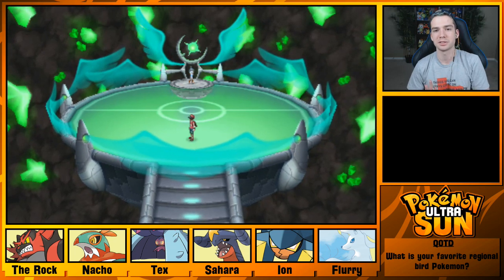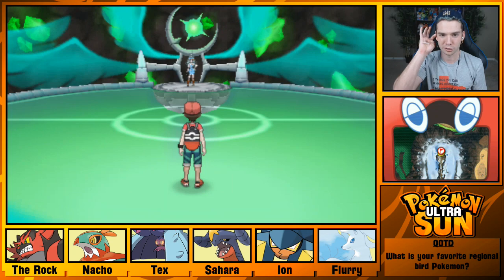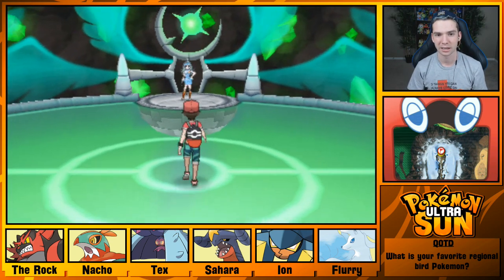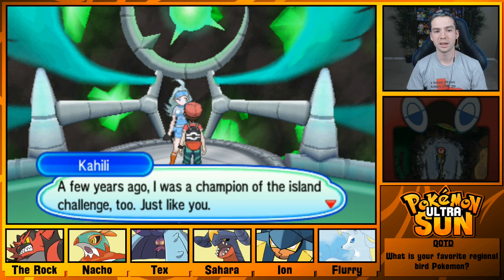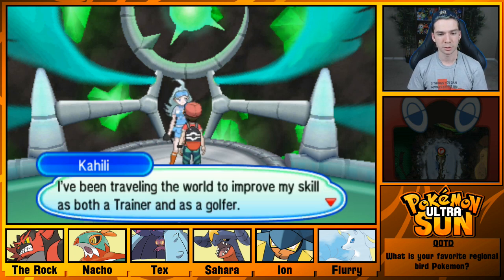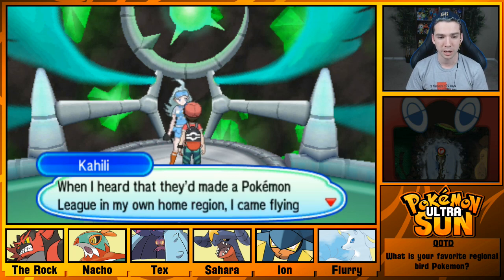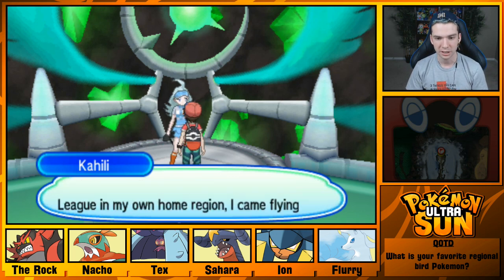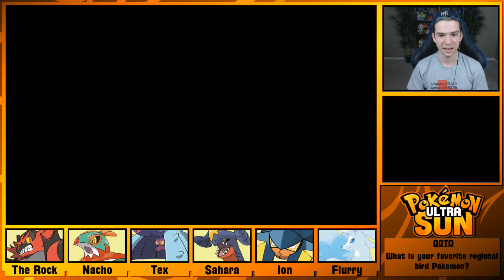It's just that flying was always associated with a light teal blue, and this is way more green. I just think it's interesting that this is the color of the game. Alola! And Alola once again! My name is Kahili. A few years ago, I was a champion of the Island Challenge, just like you. I've been traveling the world to improve my skill as both a trainer and as a golfer. When I heard that they'd made a Pokemon League in my home region, I came flying back to serve Alola. Have a look at my fantastic flying-type team!